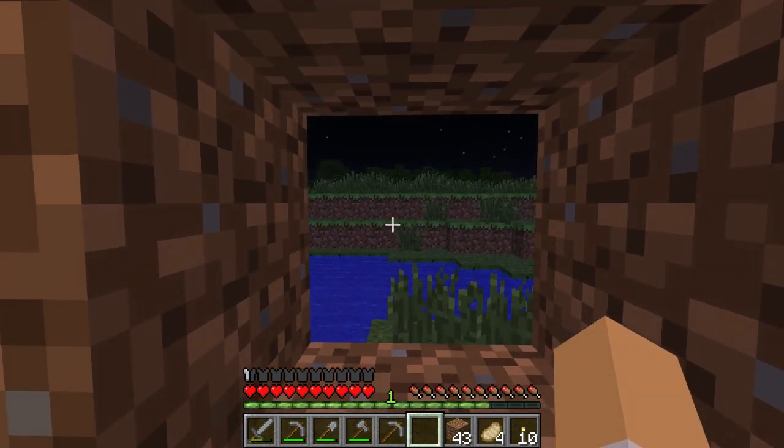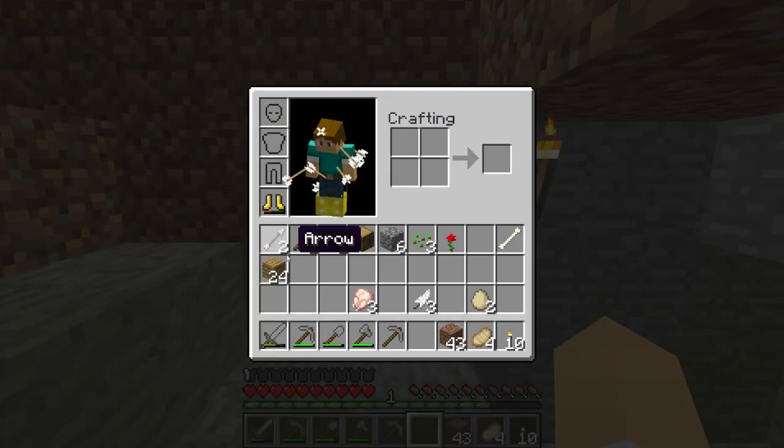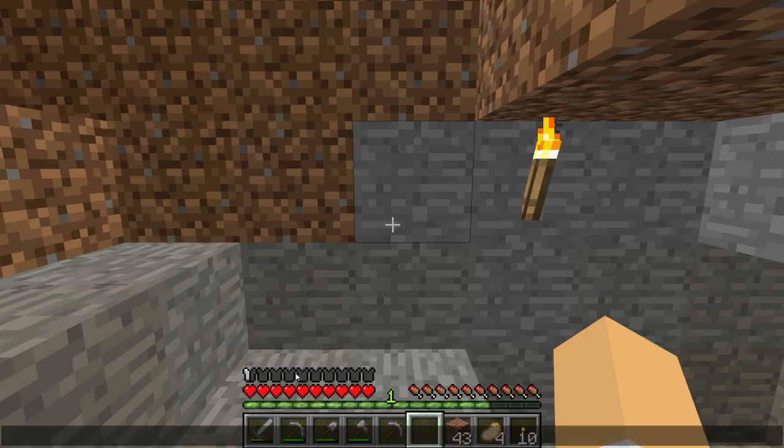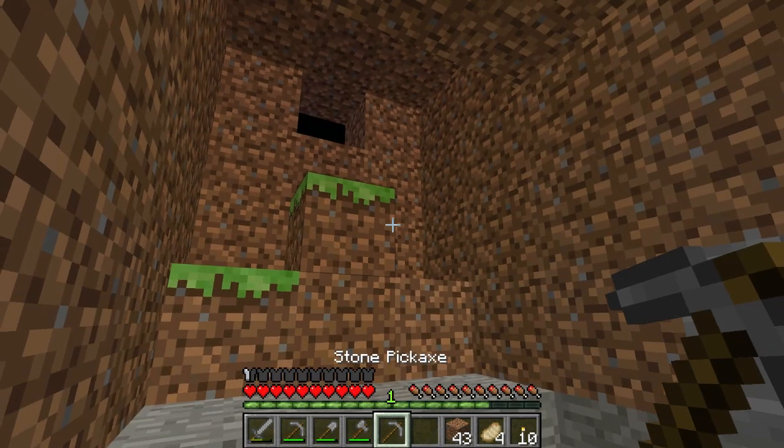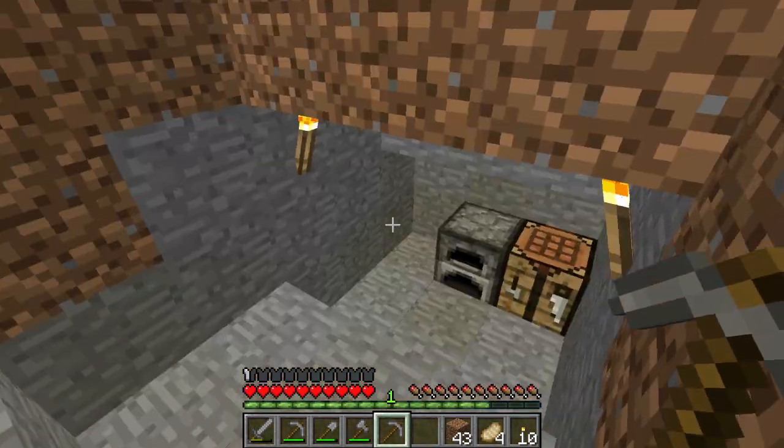It's a bit too dangerous to go out there now, even with this armor. The armor bar is actually here, and the more armor you equip, the more this gets filled up. As you can see I've only filled up half a chestplate at the moment. The more armor equipped, the higher this will go. And of course the higher it is, the more percentage of damage gets blocked. I'll try to explain that further in a future armor episode.